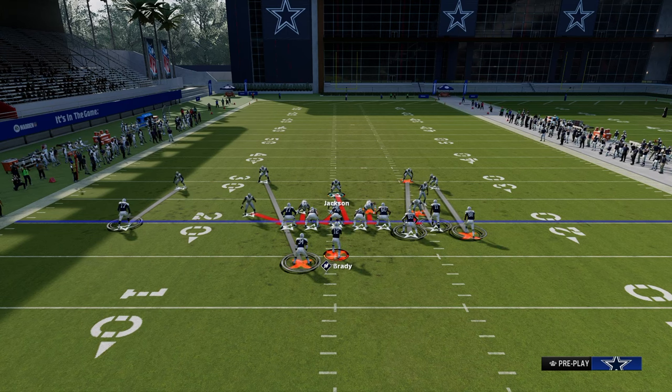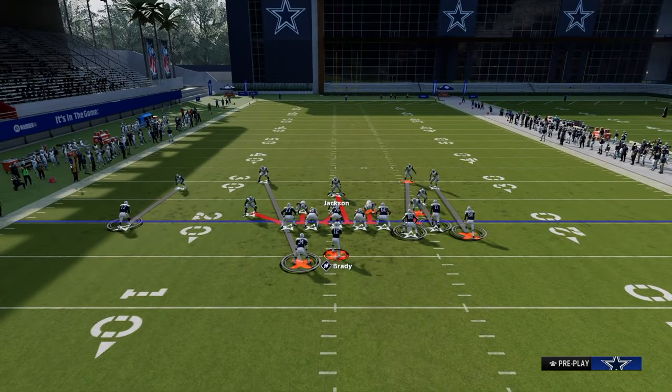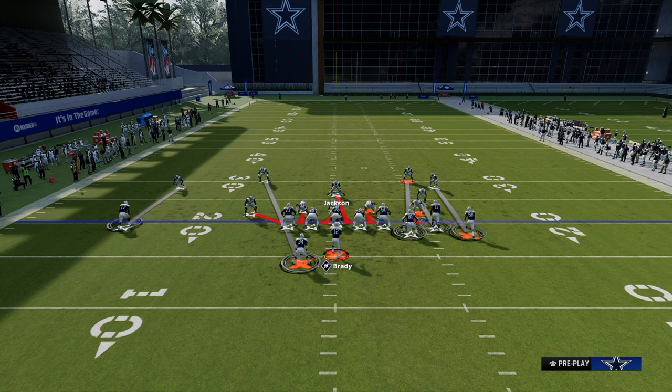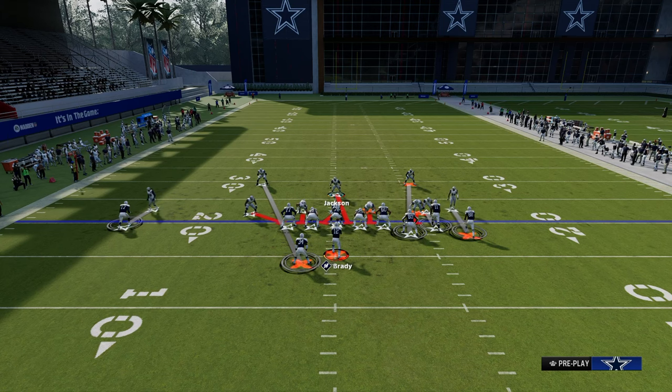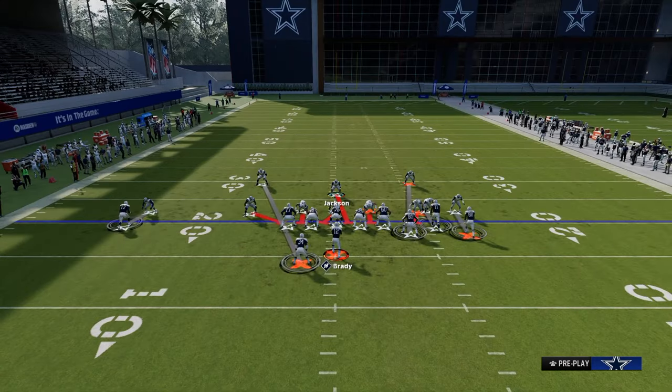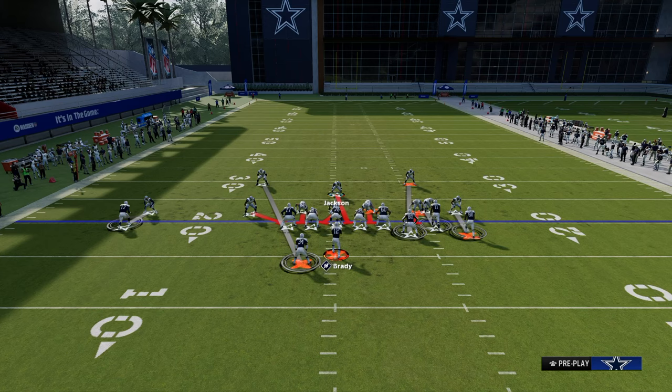My base setup is what I call a roll coverage. We're going to man-lock the bunch side and roll the solo side. Your user is going to cover the running back if he goes out on a route, but the blitz is going to normally force them to block the running back. If I press here, what I like to suggest is a simple shade inside and underneath.